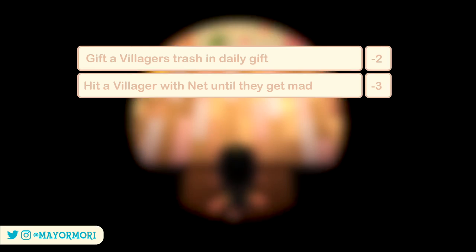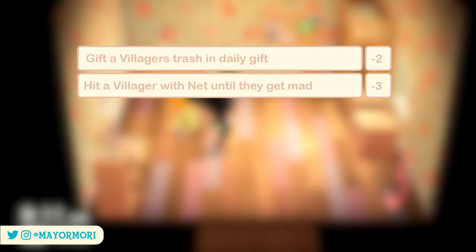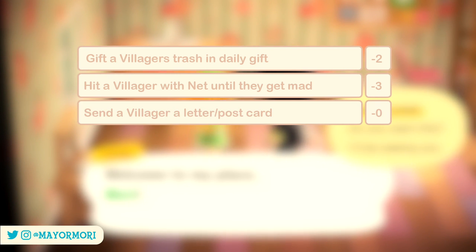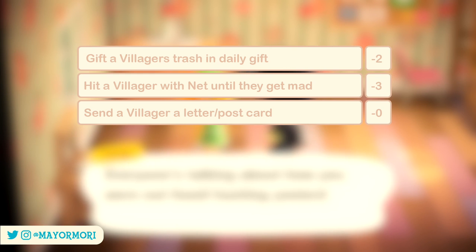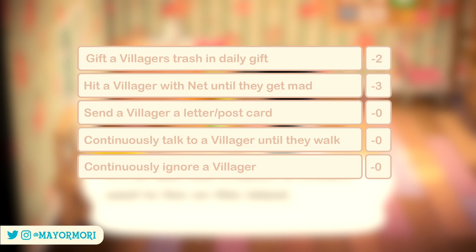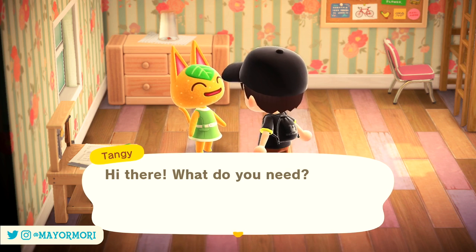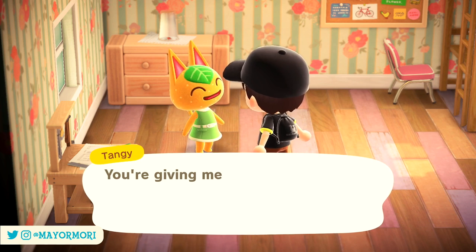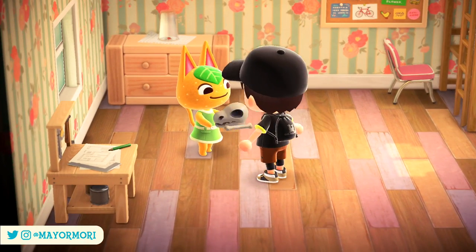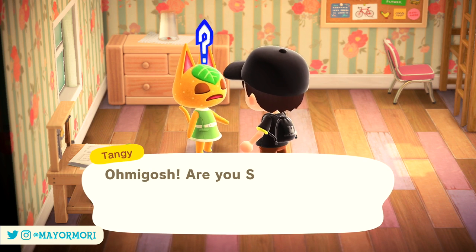Those are really the only ways to purposely reduce their friendship level. However, there are a couple of things that won't increase or decrease a villager's friendship. Currently, sending them a letter from the postcard stand in Dodo Airlines leaves their friendship level unaffected. Similarly, talking to them too much to the point they walk off, or totally ignoring them, is also unaffected. It's been suggested in the datamine that these are likely bugs and may be adjusted in a future update.